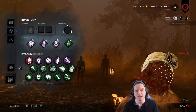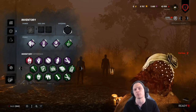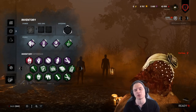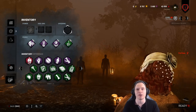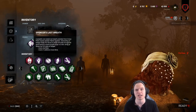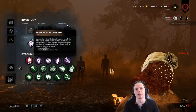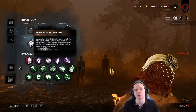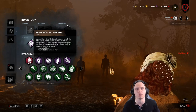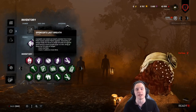Recently she received a rework which kept her movement speed at 96.25 by default. There is an add-on that allows her to change that to approximately 105, but she will have one blink. We're here to talk about the Nurse's basic kit. She can now have a maximum of three blinks including a pink add-on, but that pink add-on doesn't allow her to blink through obstacles, so she has to blink around.